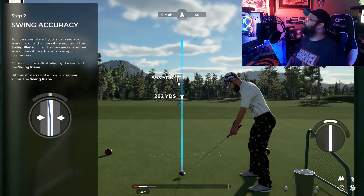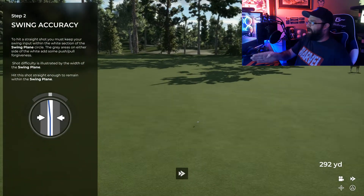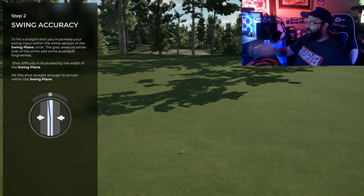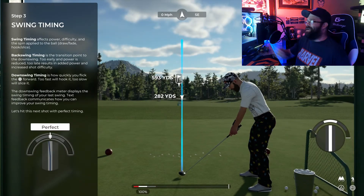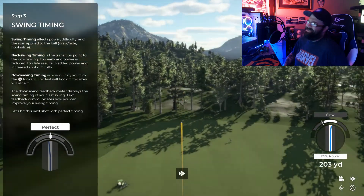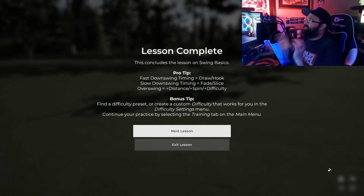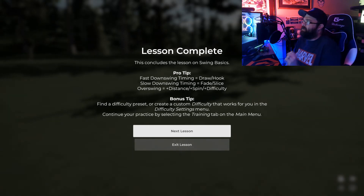The lesson wants you to stay dead-centered with your pullback and forward swing in the swing plane. This one is trying to get you to achieve perfect downswing timing — I got it a bit slow but it still worked. Pro tips from the lesson: fast downswing timing equals a draw or a hook; slow downswing timing equals a fade or a slice; and over-swinging adds distance, spin, and difficulty.